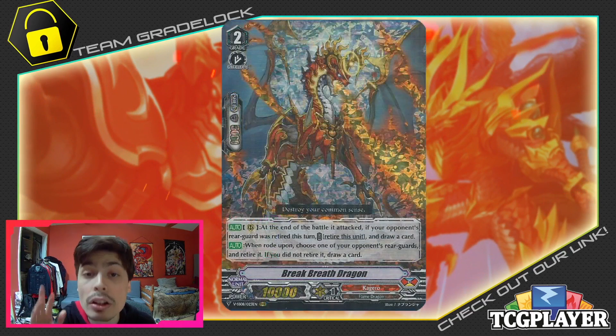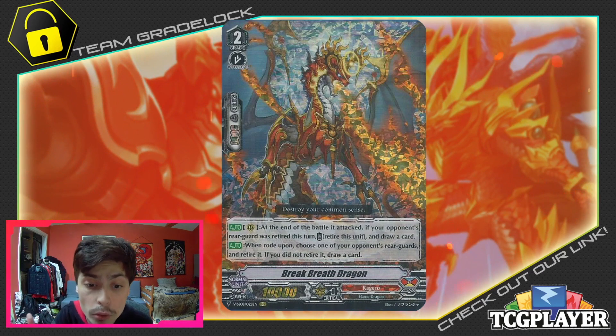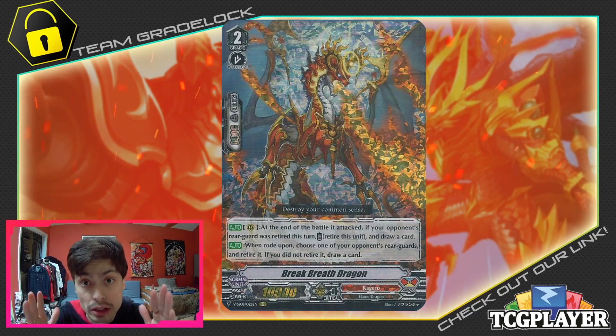The next card is Break Breath Dragon, and we're running three copies of it. It is a very strong card, and if you can, you do want to try and make it your main grade 3 ride. However, there are times where the effect is a little counterintuitive for what the deck wants to try and do. But it still doesn't take away from the overall power pushes that Kagero and Dauntless Drive Dragon with Soen can perform. He's a very strong card — he still can let you draw a card, which is very nice and not a bad addition to the deck. The card has a lot of potential and is a very powerful support for the Dauntless Drive Dragon archetype as a whole.